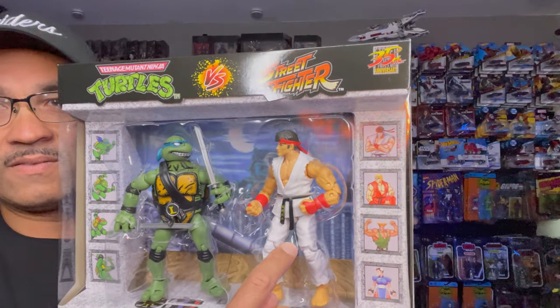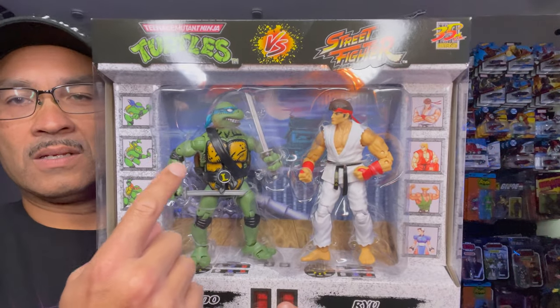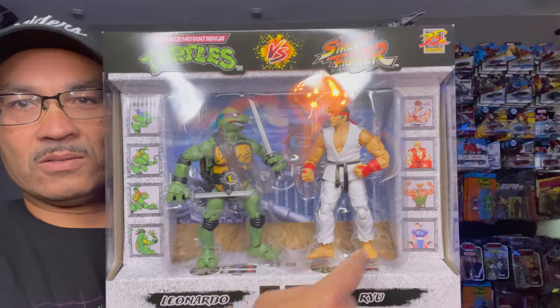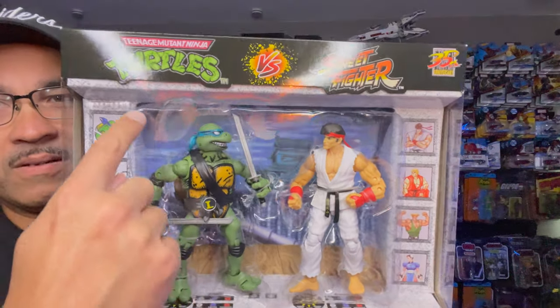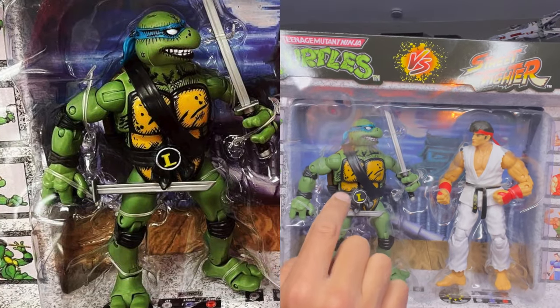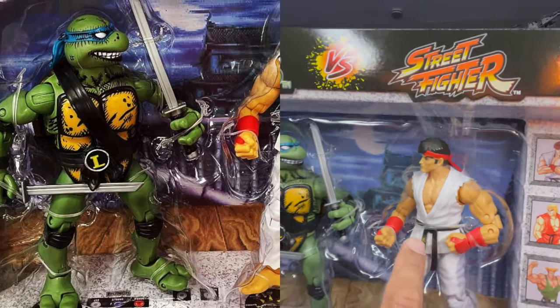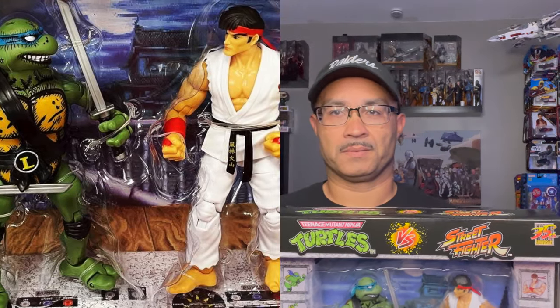Mainly because I don't have a Ryu in my collection. So here's the Leonardo and Ryu — cell shading, no cell shading. The little scene in the back, and of course you got your different players over here. This guy will stay in the package — I do not need this Leonardo, I need this Ryu right here. So we got this for some reason. Don't judge. We got it because I wanted a Street Fighter action figure.